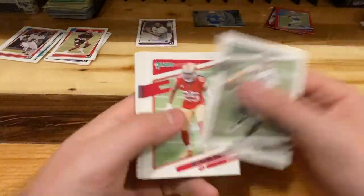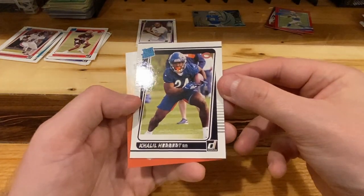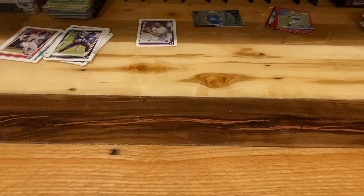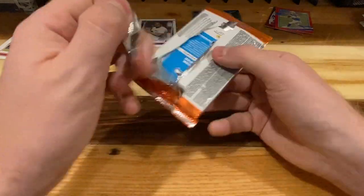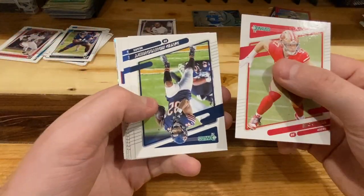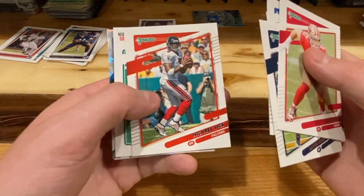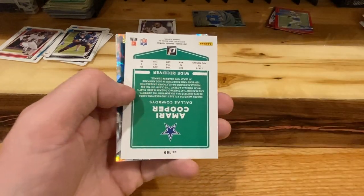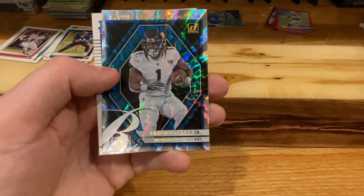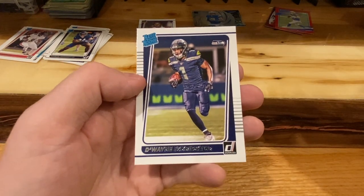Derrick Carr — he's the man. Wilson. And we got Khalil Herbert halfback for the Chicago Bears. Bosa. Couple upside down guys, a kicker, Michael Vick — that's cool. Got Cooper and then we have an elite series rookie Travis Etienne — out for the season — and Dwayne Eskridge.